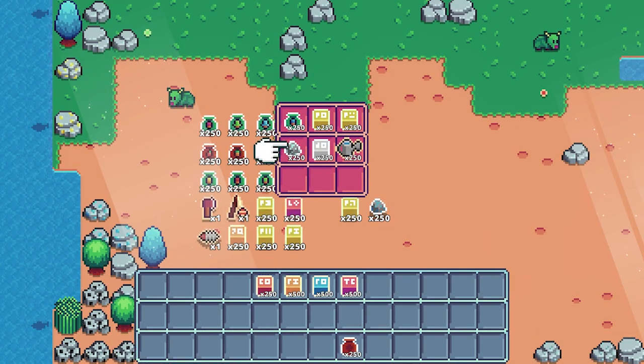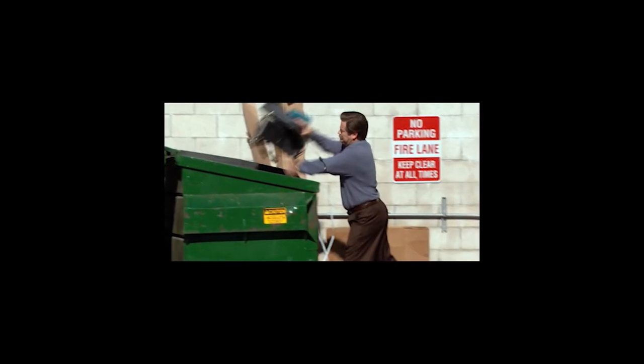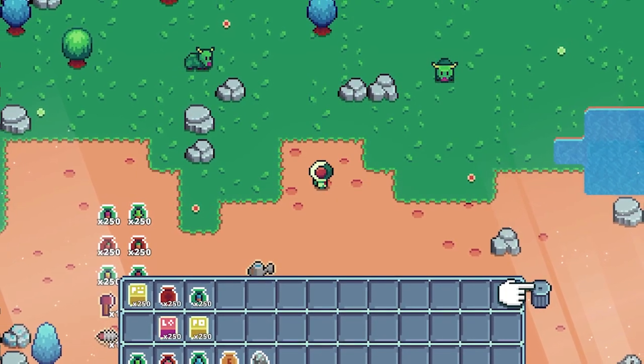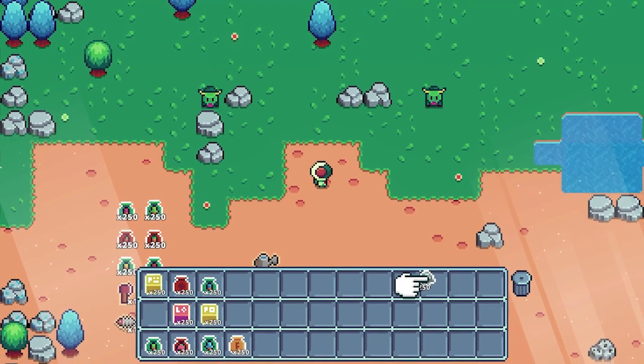The last thing I wanted for this iteration was the possibility to throw items away. This was actually easy — I just added the trash can to the UI and made it so that items dropped on it are deleted. Simple but effective.